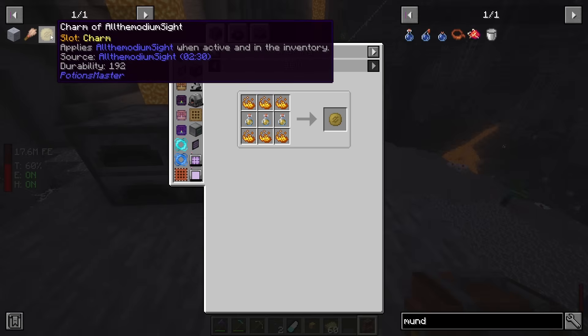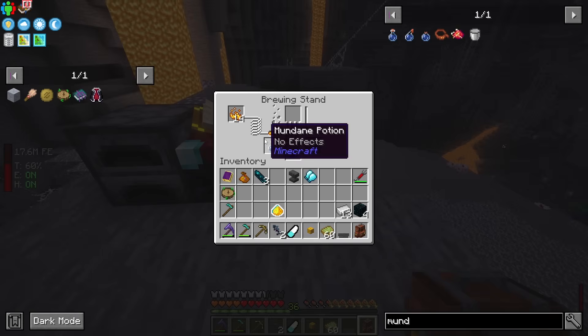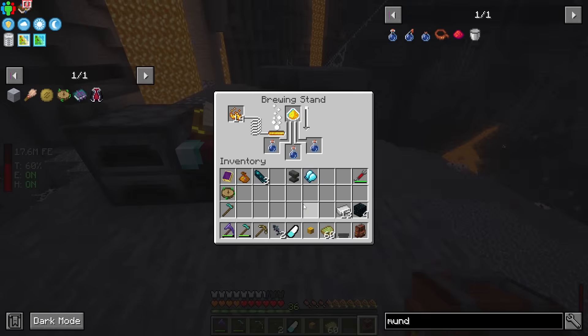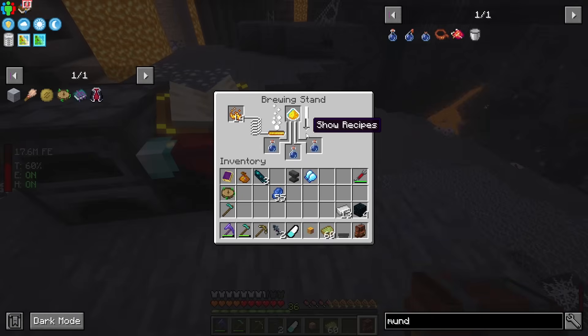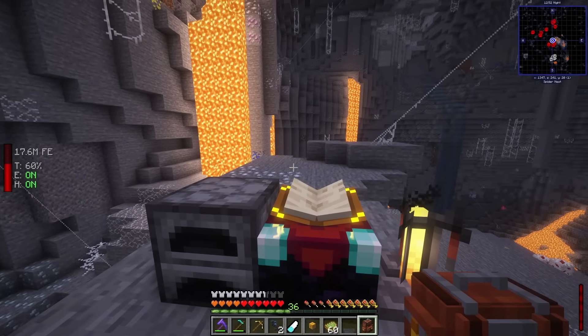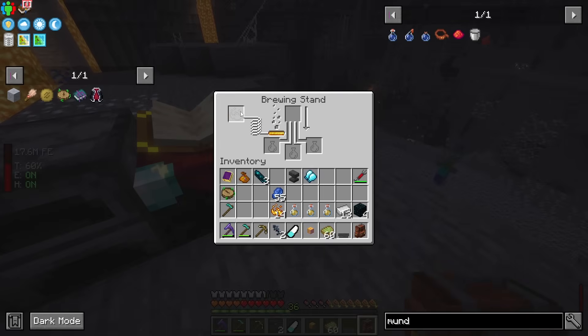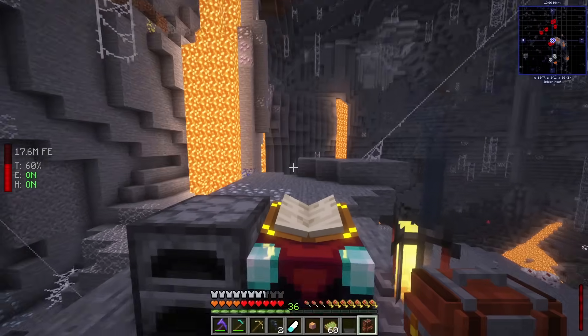Those three potions get turned into a Charm of Allthemodium Sight — basically a potion in charm form that you toggle on and off. You can also add Unbreaking and other enchants. I go ahead and combine them to get our charm.